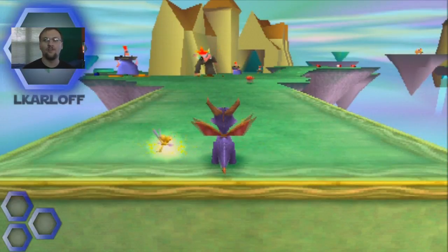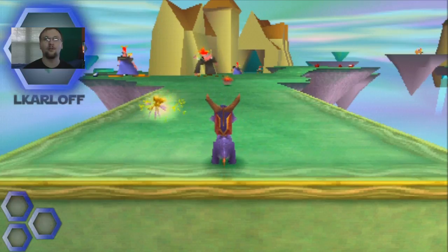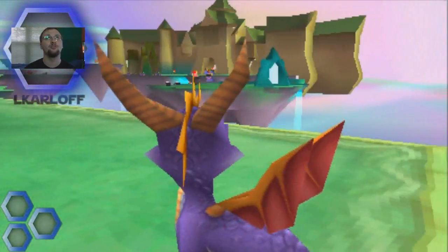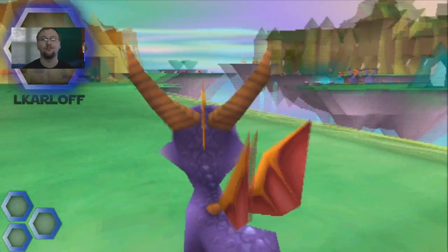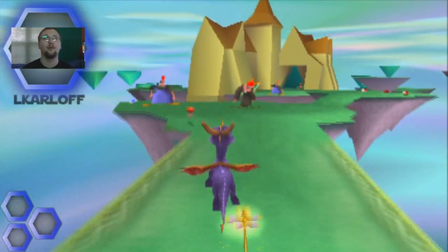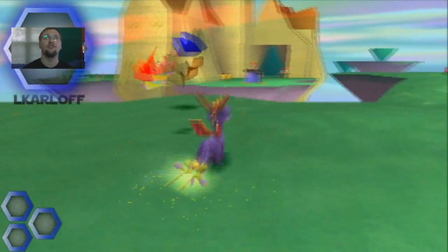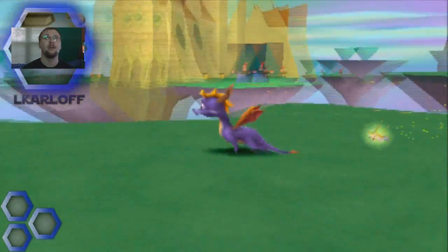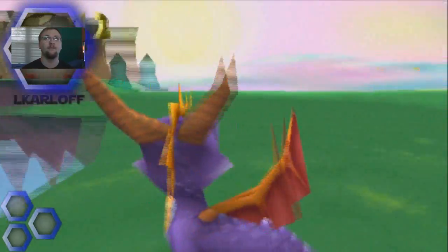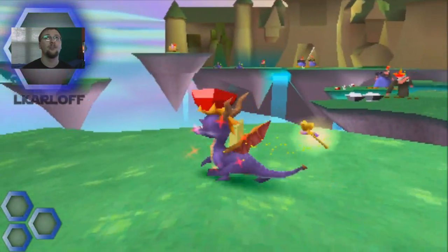What is going on guys, this is El Karloff back here yet again bringing you a brand new episode of our Spyro the Dragon walkthrough. In today's video we are going to be starting the Dreamweaver's homeworld, which is my personal favorite in the entire game. In this world there's this guy shooting a cannon that has different magical abilities — for instance it'll shrink or enlarge enemies.